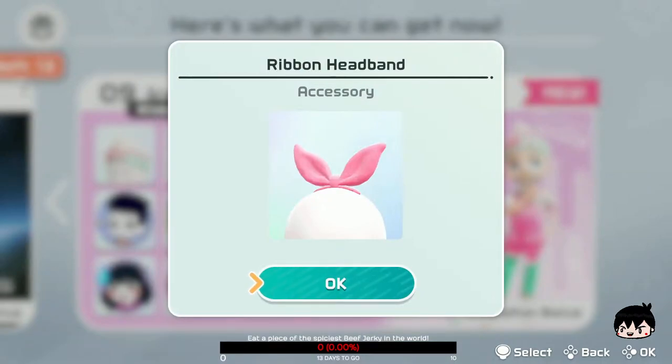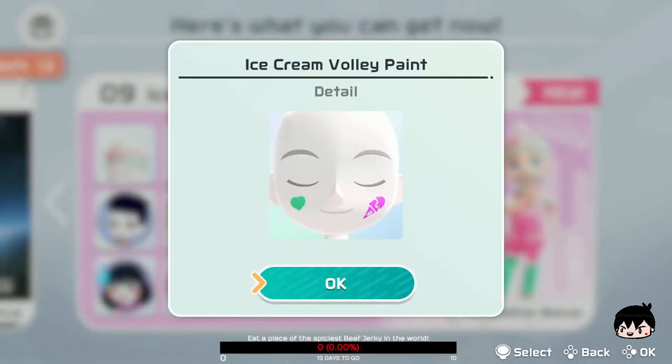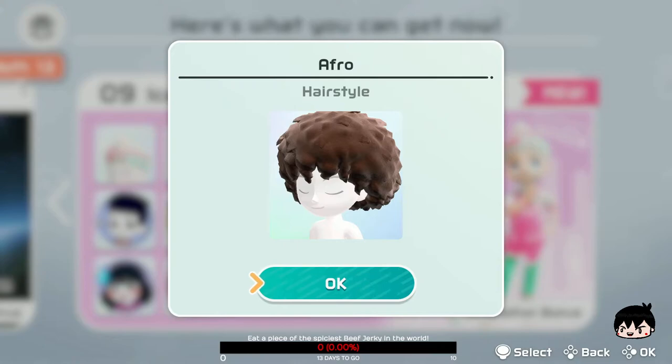And then we have the Ribbon Headband, which is kind of cool — you can see it in the picture. And we have the Ice Cream Volley pants. So what happens if I unlock this and the set though? But yeah, let's go on to the next hairstyle. This is actually an old item, I just have not unlocked it yet.